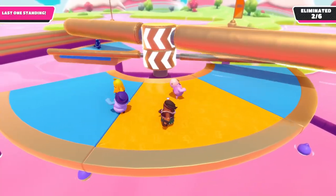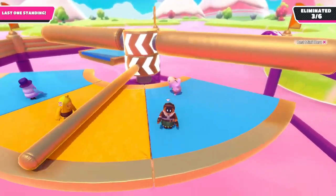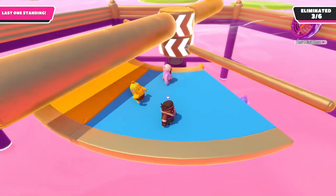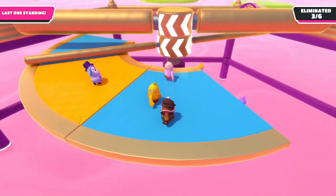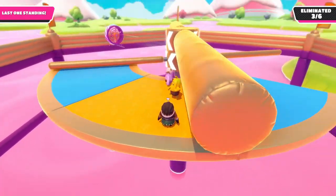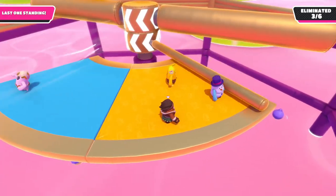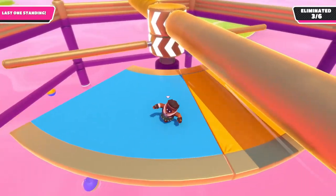The only difference that has been changed for this variation is an added fan that goes around the outside of the platforms, blowing towards the middle. The fan is going counterclockwise around the arena, which is opposite the poles that are spinning clockwise. This means that you will have to turn your camera from side to side to know exactly when the pole and the fan will be at your platform respectively.